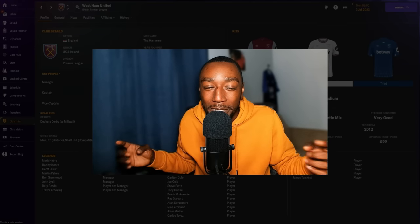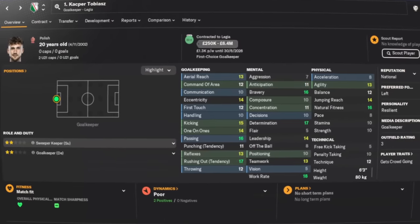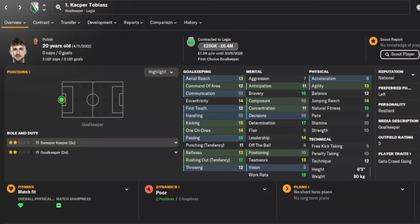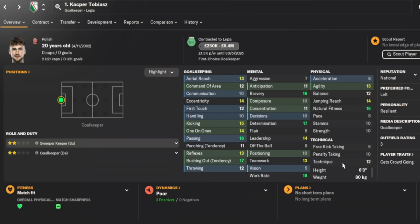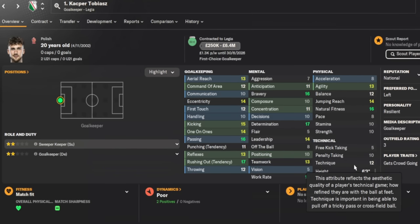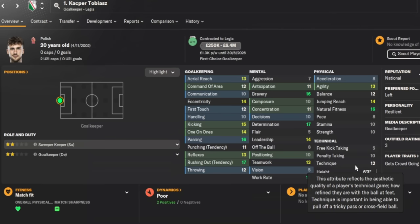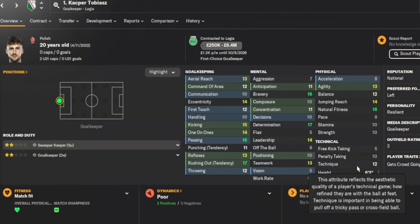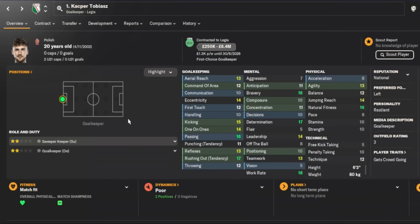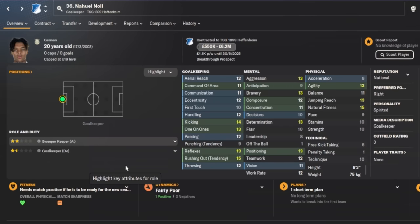Let's start with the goalkeeper. In goal we have Caspar Tobias, who will cost you around 250k to 6.4 million. He's a superb keeper — technique 12 — and when looking at these players we're focusing on attributes like agility, concentration, and decision making that allow you to handle top-tier football. Caspar Tobias is ready to start first team football.